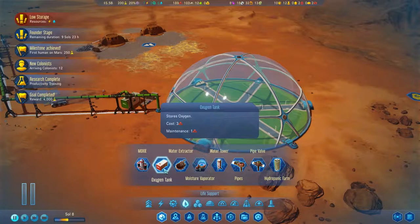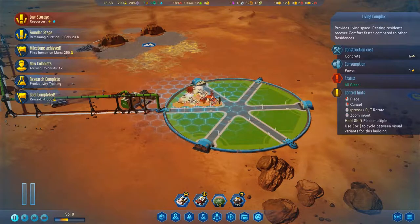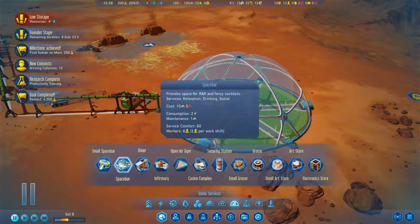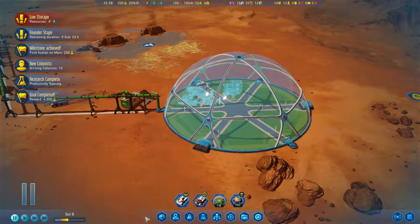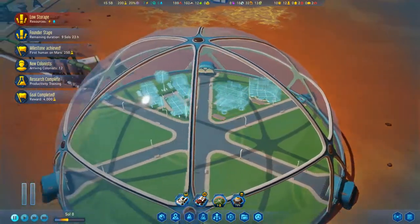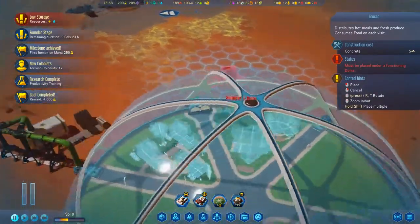Let's get some life support systems. Indoor stuff — homes. We really only have the living complex right now, but it'll be enough to start with. Let's go ahead and set those down, grab a couple of services. I do have the DLC, so we have a number of new mini versions of things, like the small space bar. Let's put a diner in right there. Also an infirmary, so we can start making babies in this building. And we'll get a grocer as well.